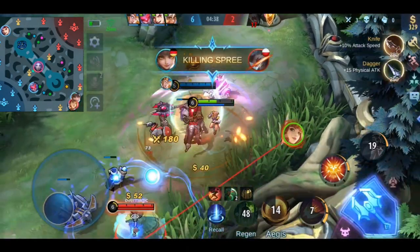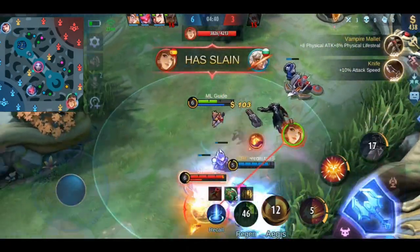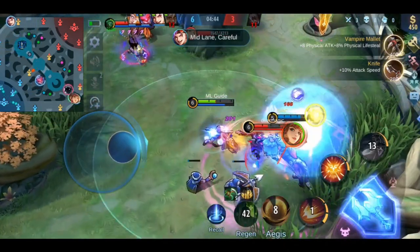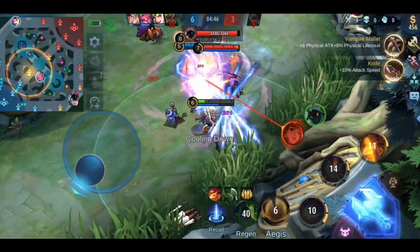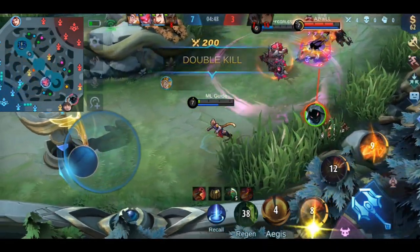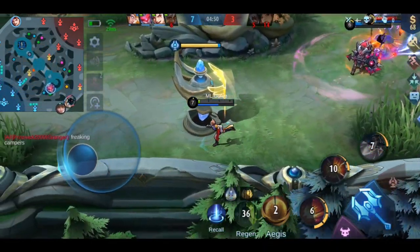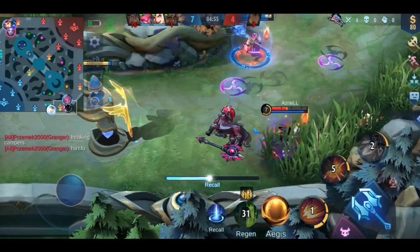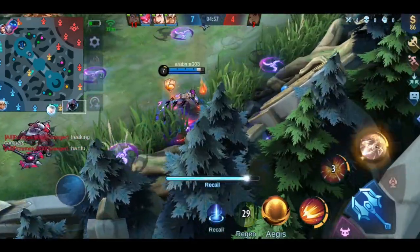Also, if your team has a second pick, you should make sure the 3 to 4 most OP heroes are banned. Never try to pick an OP hero when your team has a second pick — when the enemy is not banning that OP hero, they most likely want to pick them for themselves. The only exception is if you can play the counter for that hero.